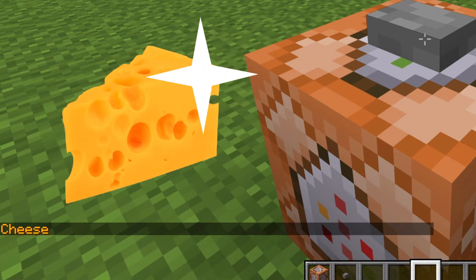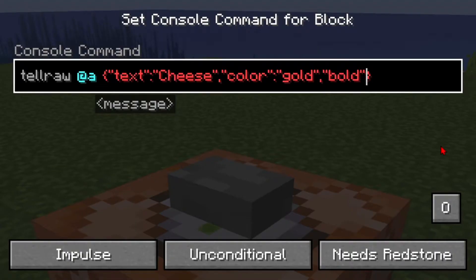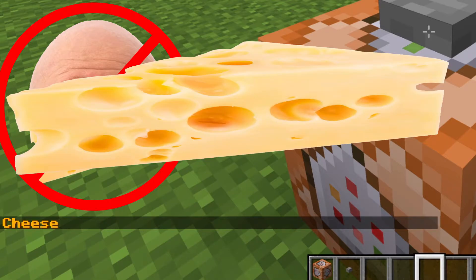For custom styles, put in a comma, then two more quotes, then the style of your choice. I'll put up all the styles on screen. I'm going to do Bold — after the quotes, colon, two quotes, then "true". So now our text is bold. Just to clarify, it's not bald — it's bold.